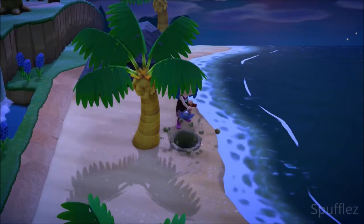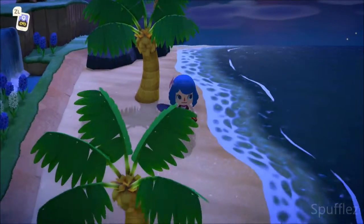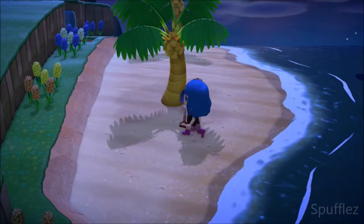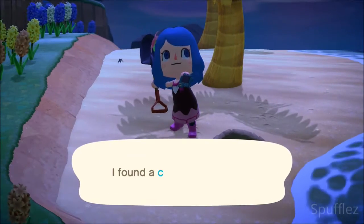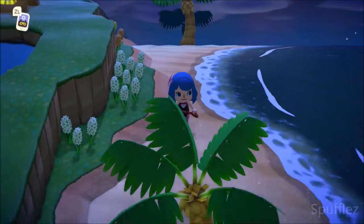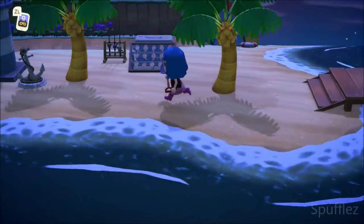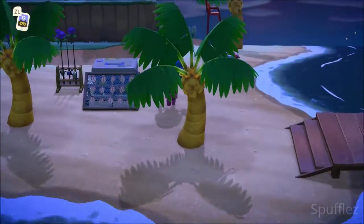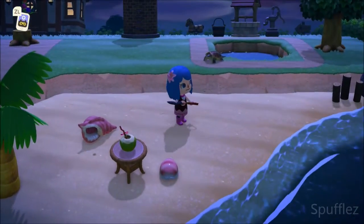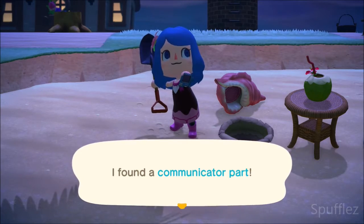There's another one over here — it's a manila clam again! Foiled again by that manila clam, even though it is my favorite flavor. There we go — there's another communicator part. There's a mosquito right next to me so I'm going to run away. I'm going to check the other beaches again to see if I missed anything. I see one right over here — that is our fourth communicator part. We just need to find one more.